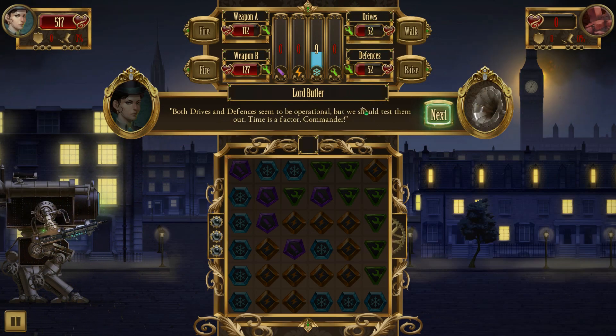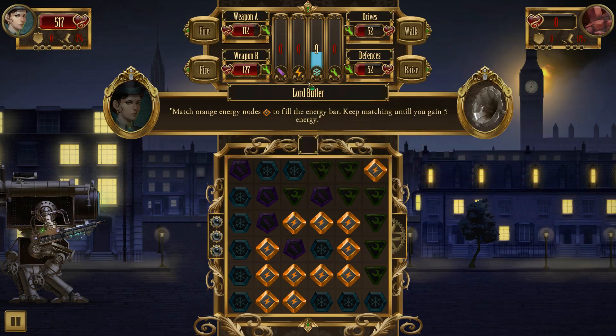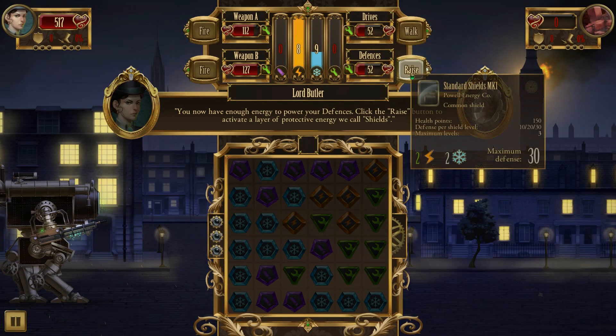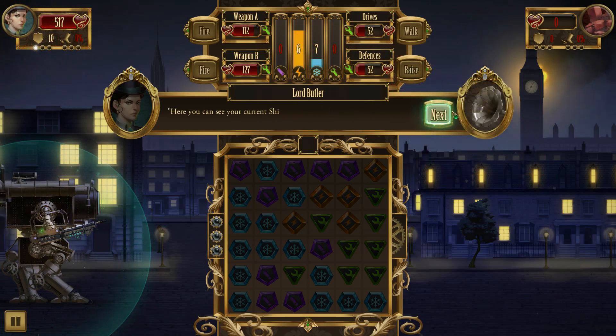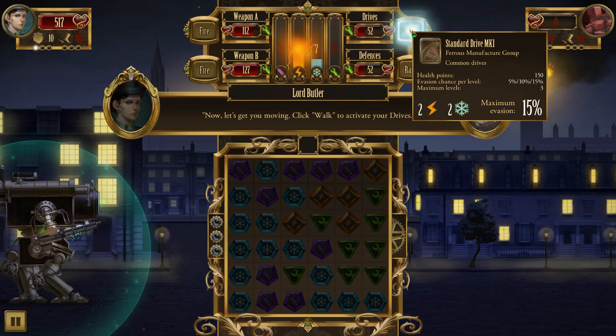'Both drives and defenses seem to be operational, but we should test them out. Energy is used to power your defenses and drives, much like ammo is used to fire your weapons.' Activating the shield - it provides shields. 'Here you can see your current shield strength. Your shields will now absorb ten damage from each shot of any incoming attack.' Then activating the drives: 'Click the walk button to activate your drives' - it increases your evasion chance. We're moving!